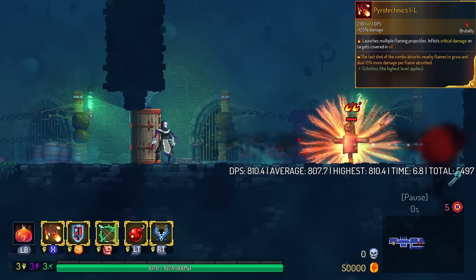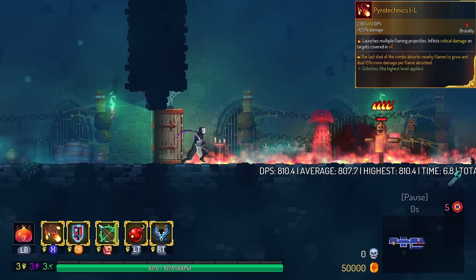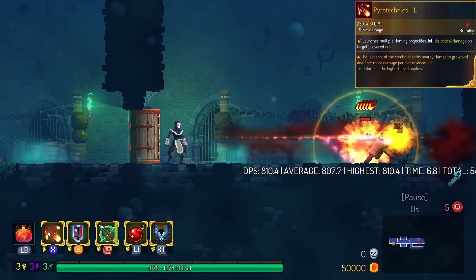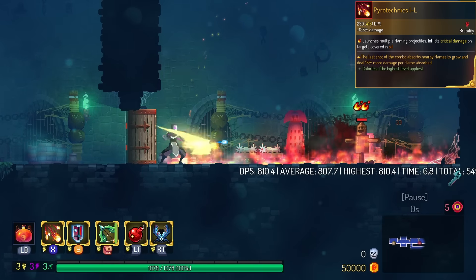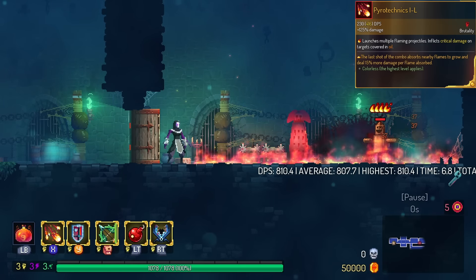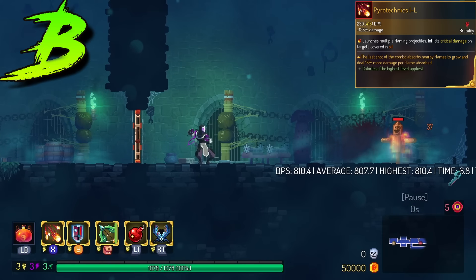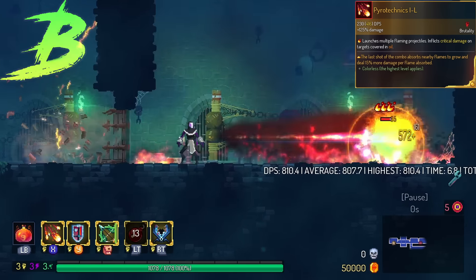Pyrotechnics absorbs fire on the ground on its final shot. The final shot then does a big explosion that puts more fire on the ground. This does work with other sources of fire. I don't know how strong it is because I've never done a full run of it, so I'm gonna put this in the B tier for now. If you found this to be OP, definitely let me know in the comments.